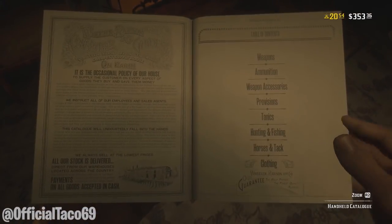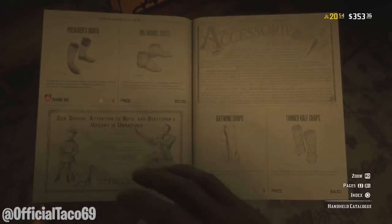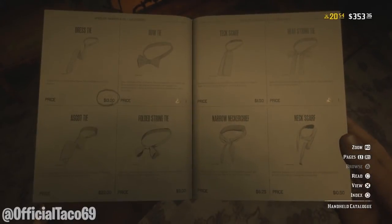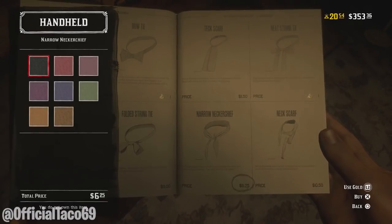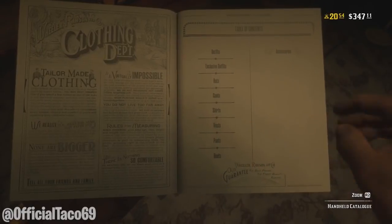Then you simply want to go to clothing and purchase the cheapest type of clothing out there. In my case, I'm going to go to accessories. What's the cheapest item we got here? I'm going to buy the Necker Chief — it's only $6.25, which is really cheap. I'm going to buy nothing too expensive. Pick out the color and pick it up. Now all you want to do is simply back out of this menu while holding L2 as well.